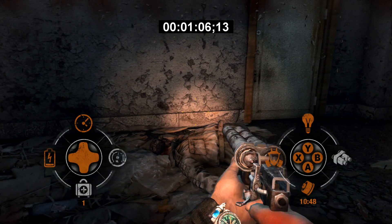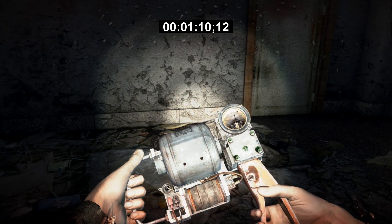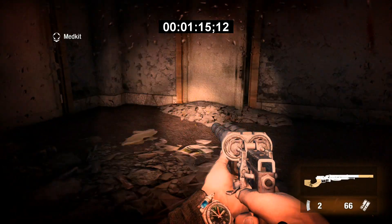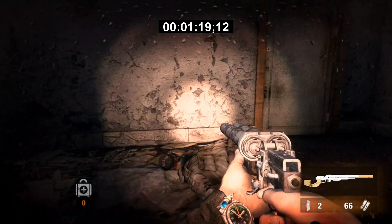This is the easiest place to get this. Most of the radiation hotspots are above ground — I think the ones underground are only located in Metro Last Light. So just make sure you scrounge around for more med kits if you need them.